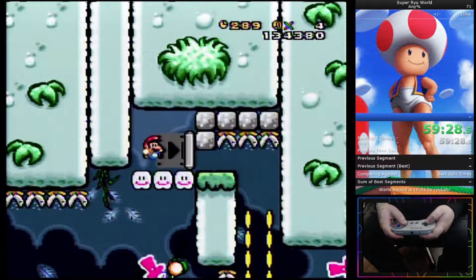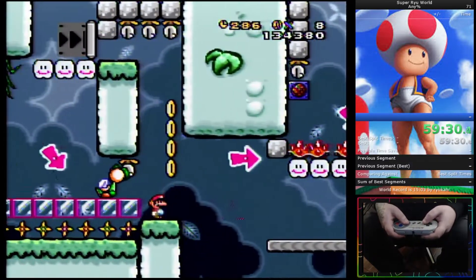Here you want to fling Yoshi to the right so that he makes a quicker trip across this kind of conveyor belt of ice.